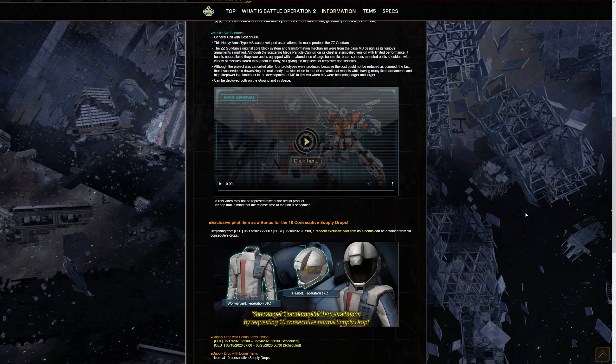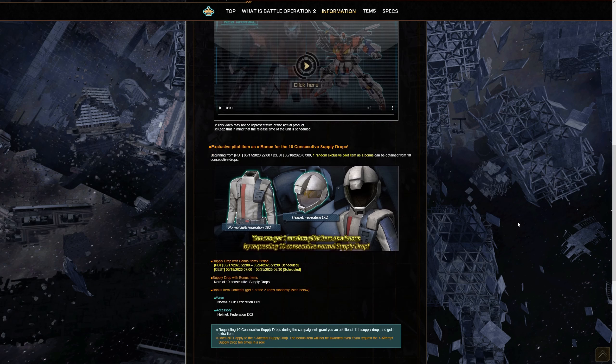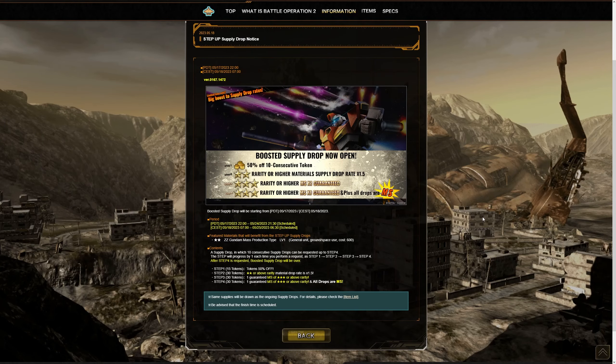If you're doing 10 pulls for this suit, you do get a chance to get Amuro's Londo Bell uniform — his normal suit — with both the helmet and the suit itself available. As mentioned, there is also a boosted limited supply drop step-up notice for the Double Zeta Gundam Mass Production Type, so if you've been saving tokens and don't want to spend too much on this two-star, there is a half-off option right now.